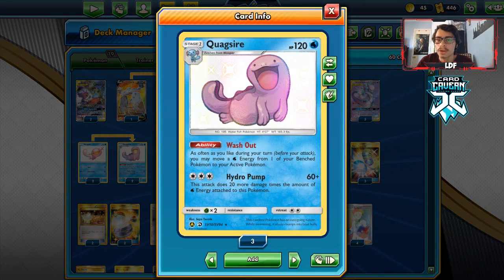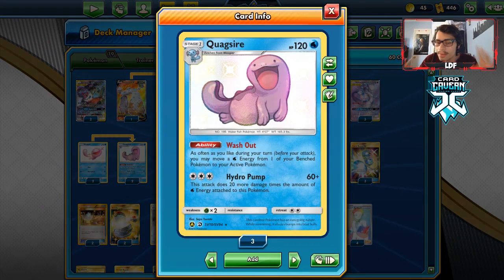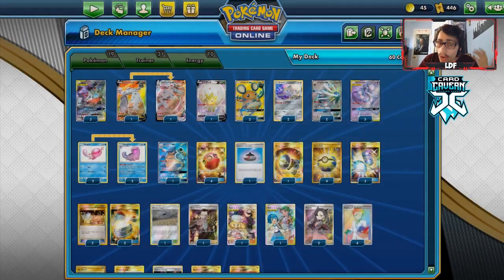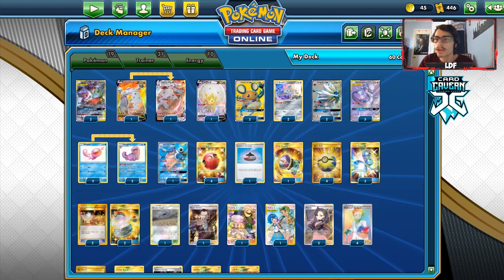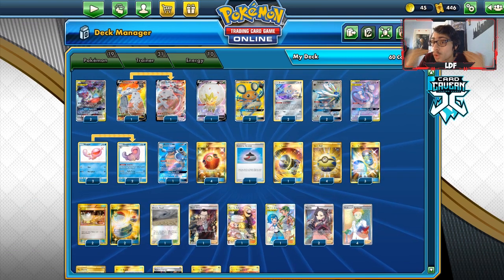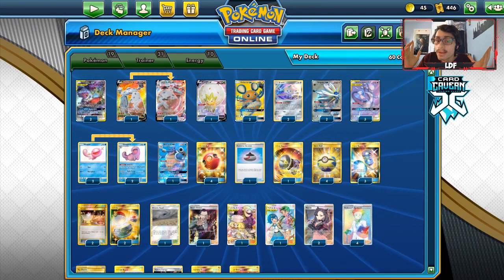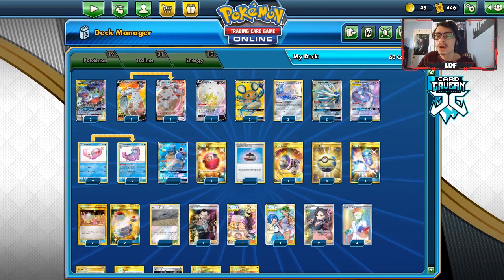Quagsire lets you play very tactically with energy. It's not super needed but I do like having it. There are obviously other attackers you could play — Zeraora, Cobalion — there are a lot of other Pokémon that could fit in this deck. I just couldn't find room for any more Pokémon, but you can definitely try to make cuts for more attackers if you want.